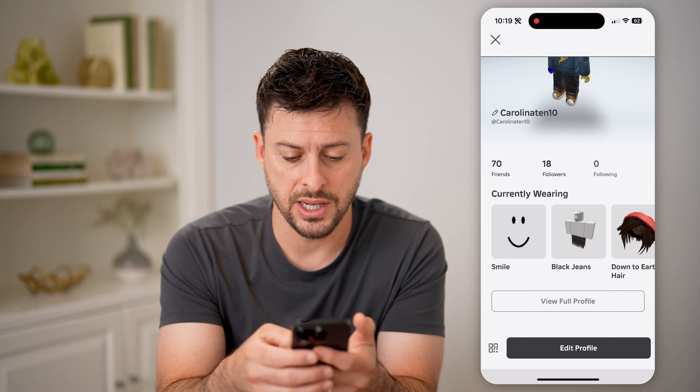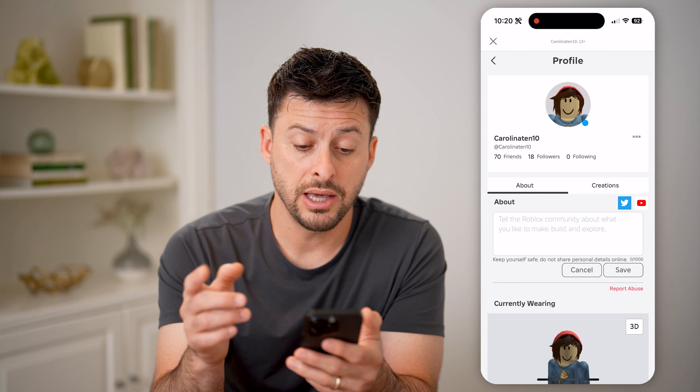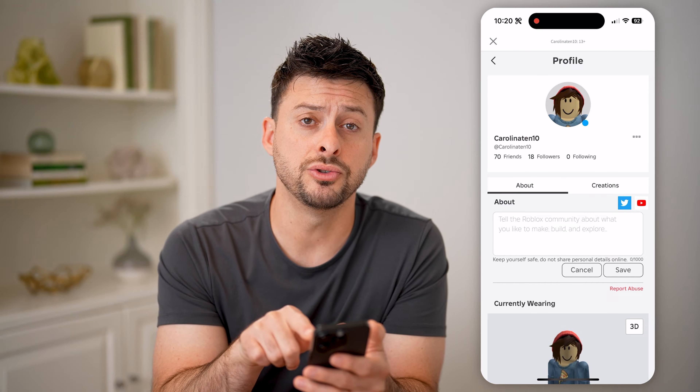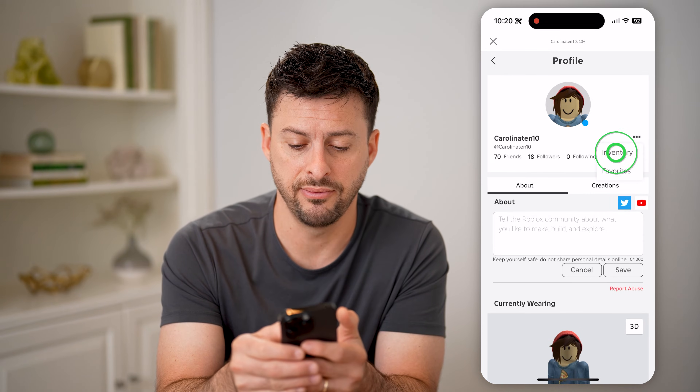If I swipe down, I'm going to tap on 'View Full Profile.' Now that I'm in my full profile, you can see to the right of my username are those three dots — I'm going to tap on those, and then tap on Inventory.